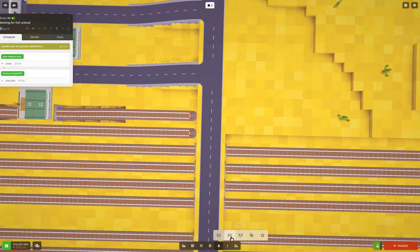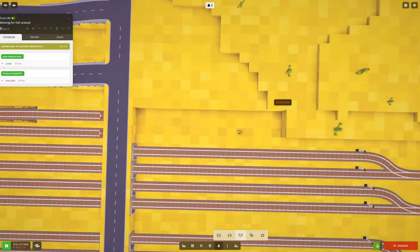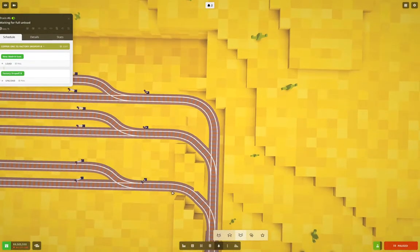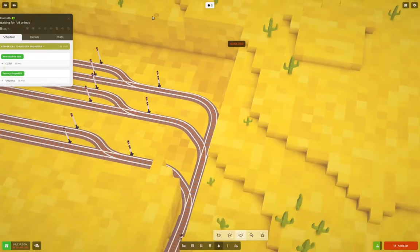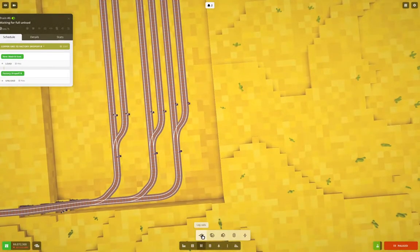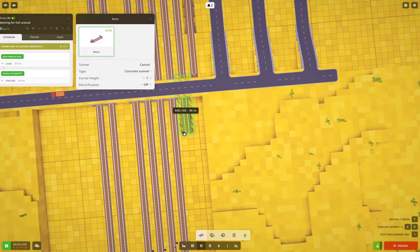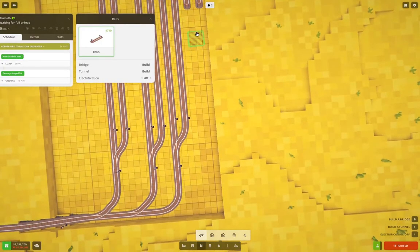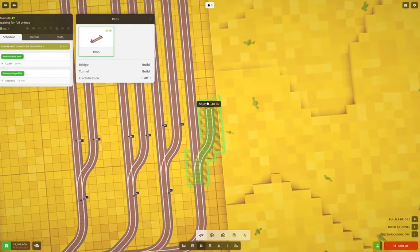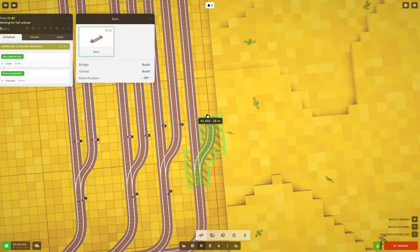Now what do we need to do? We need to finish the approach tracks here. To do that we need to come out to here, out to about here. It's a little less wonky if we do that. Now if we come across here, do this, do this — this comes up like this and into here.